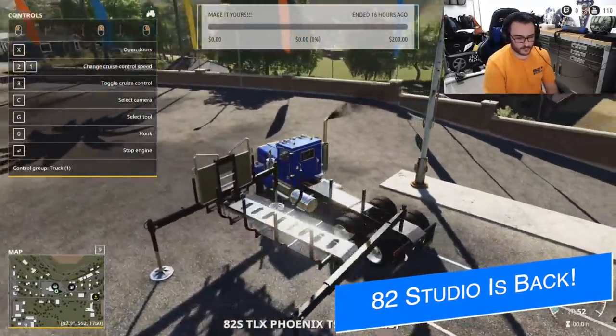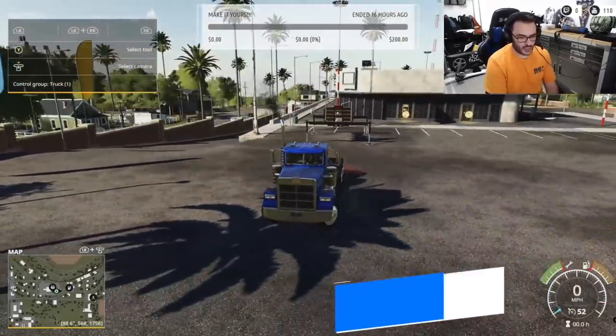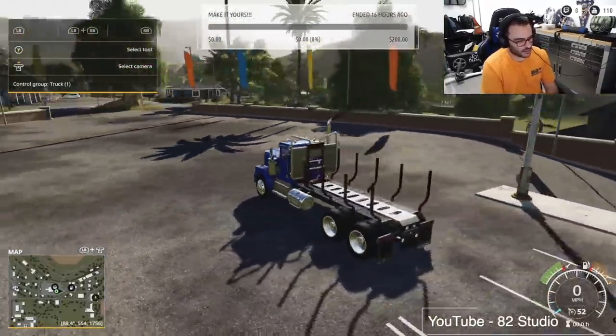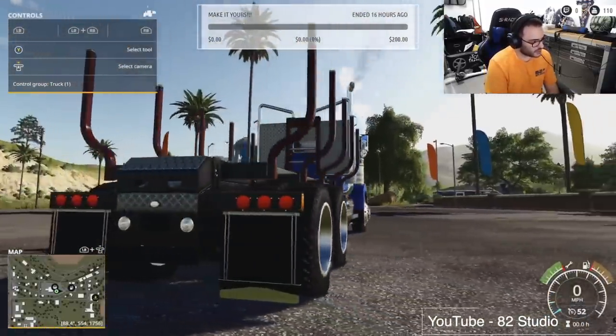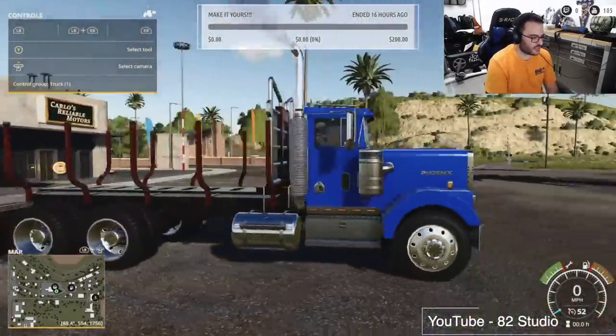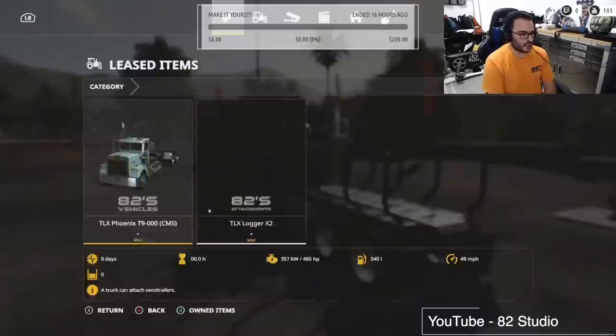A2 Studio is back. After dealing with internet problems, he is back and better than ever, working on the update to the TLX Phoenix series. This update will be bringing modularity to the mod, with different things like a logging bed, flatbed, and of course the rack. If you want to see the full replay, check out A2 Studio YT — link in the description below.